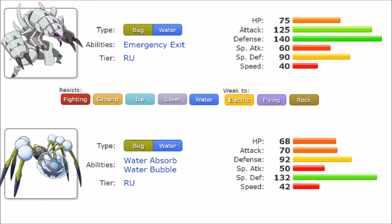Looking at stats: Golisopod's HP of 75 versus Araquanid's 68 makes Golisopod slightly bulkier. In Attack, Golisopod dominates heavily — 125 compared to Araquanid's 70, a very big difference. In Defense, it's 140 on Golisopod versus 92 on Araquanid. While 92 isn't bad, 140 is clearly much stronger.